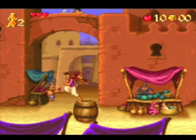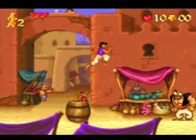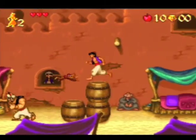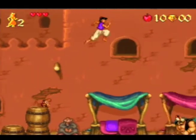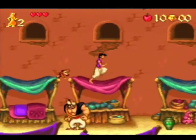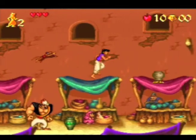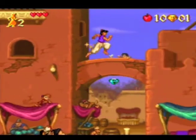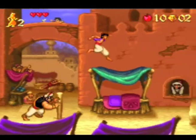Okay, so B to jump. You have a lot of momentum in this game, so keep that in mind. For the most part, avoiding enemies is for the best if you can. If you have to hit an enemy, you just jump on them - typical Super Mario style.